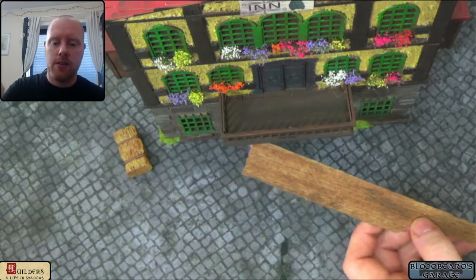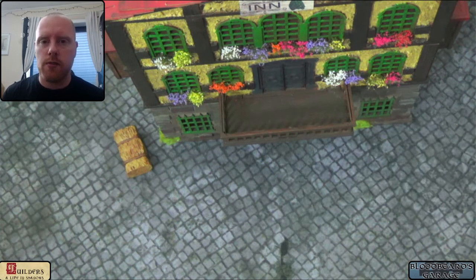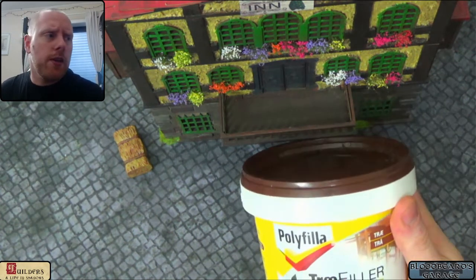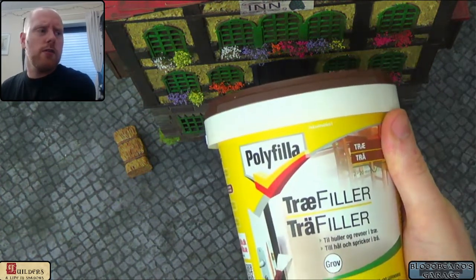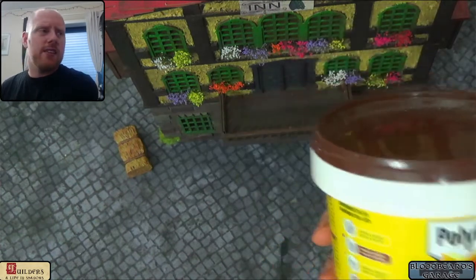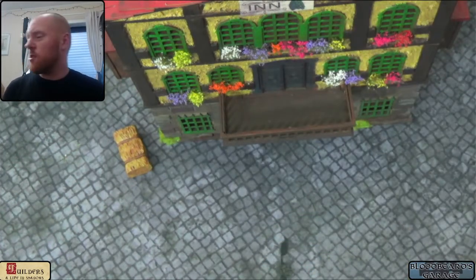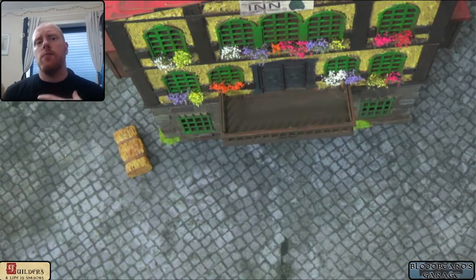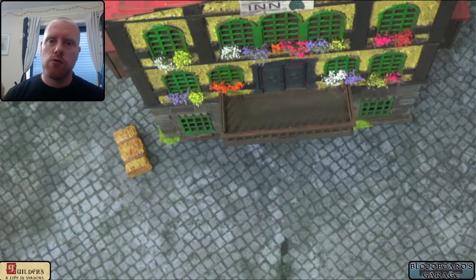I've been using a lot of pre-mixed wood filler — polyfiller. It's about a liter, it's heavy, there's a lot in it, and it's fairly cheap — enough for a gazillion projects. I've mixed in a bunch of wood glue to strengthen it further. It's easy to work with and adds a nice plaster effect to the buildings.